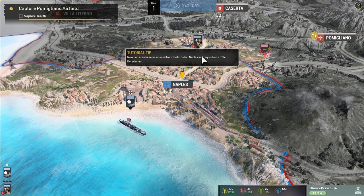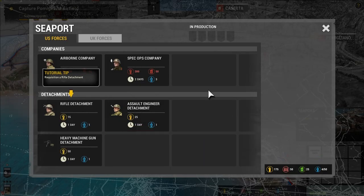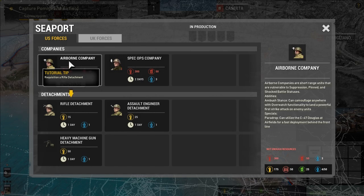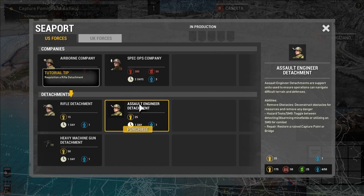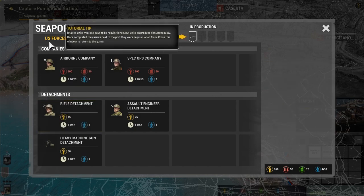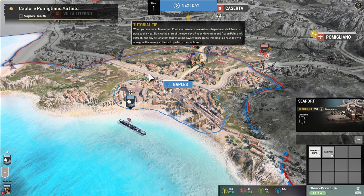Selecting Naples to purchase units, we can see an airborne company and a spec ops company. The spec ops are short-range units vulnerable to suppression, pinning, and shock. Their ambush stance can camouflage anywhere with overwatch, and special mountain movement lets them traverse rough passes to flank defenses. We also have assault engineers, heavy machine gun detachments, and a rifle detachment. It takes multiple days to requisition units, but they all produce simultaneously and arrive next to the port.